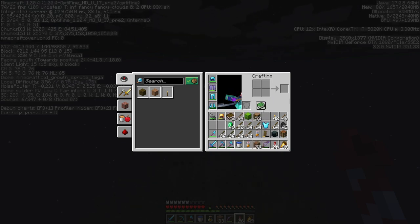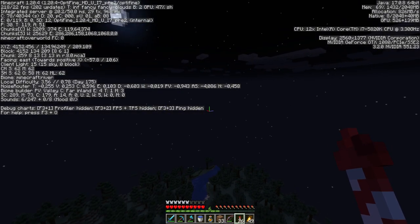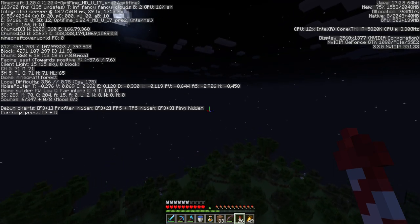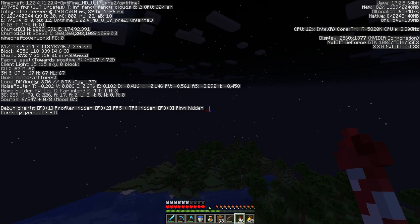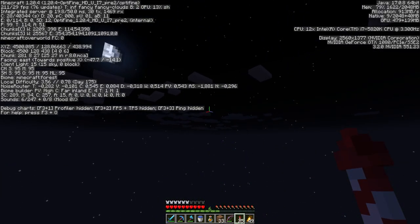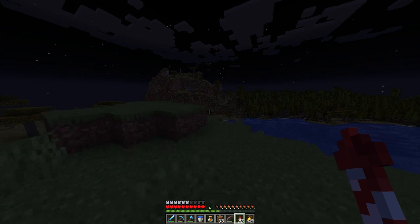The biggest quality of life change right now for me is getting the ender chest and portal shulkers. Even for material gathering and storing big quantities of items, shulkers are necessary. Having an ender chest with a few key components and some shulkers inside helps so tremendously in the early game. I'm quite happy I went to the end, even if I died and used a lot of time there.